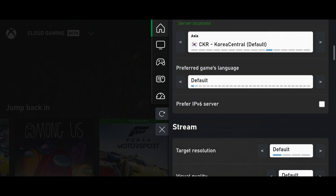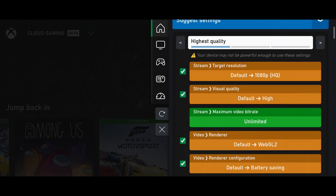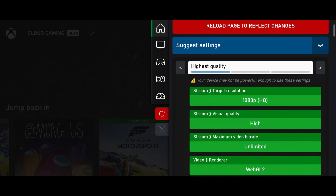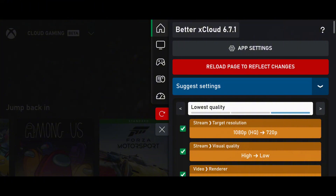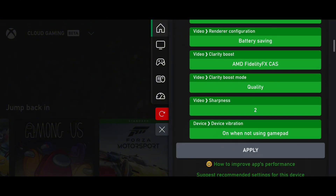BetterX Cloud has a suggested settings option. This feature will detect your device specifications, internet speed, and controller, then give you suggestions on all settings and parameters. You just have to click the Apply button. But if it says your device is not powerful enough, set the lowest resolution — it will automatically set the lowest parameters for your device, then click Apply.